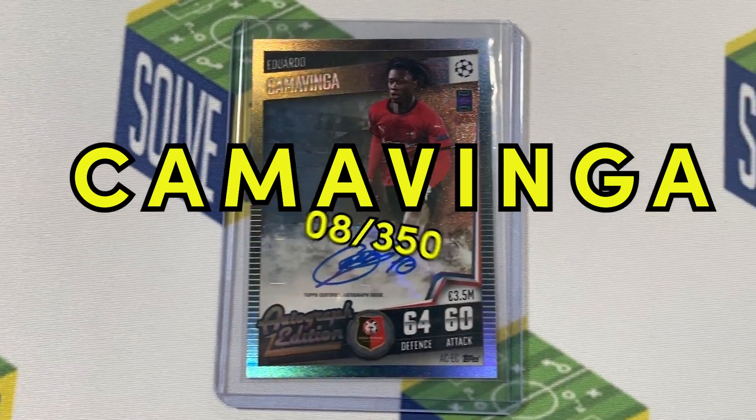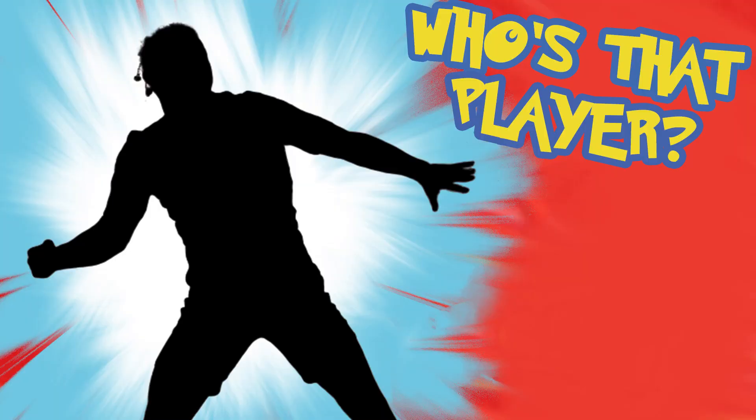Time for a quick giveaway. We are giving away a Kamavinga autograph card from last year's Match Attax 101 collection, numbered 8 out of 350. To have a chance of winning, all you need to do is comment which player you think it is. If you guess correctly, you will have a chance of winning the autograph card. The winner will be announced in one of our next uploads.